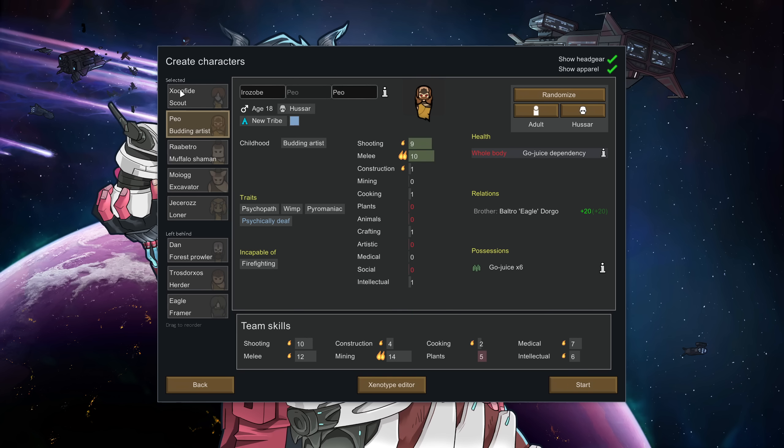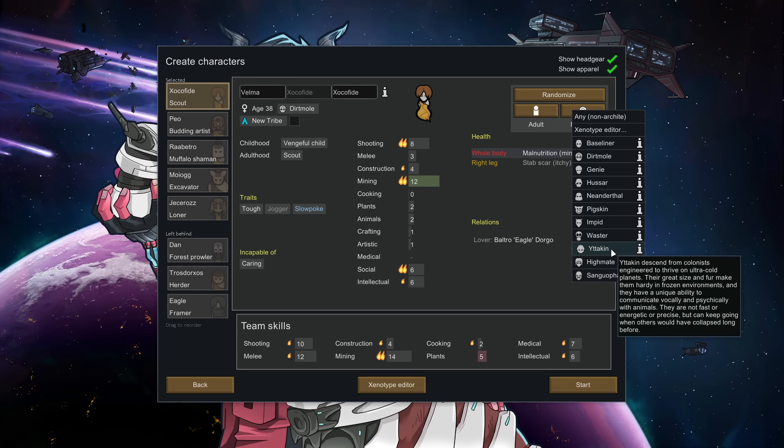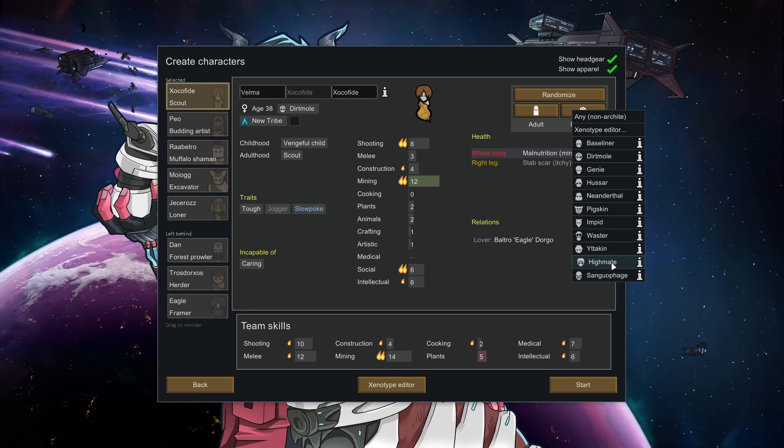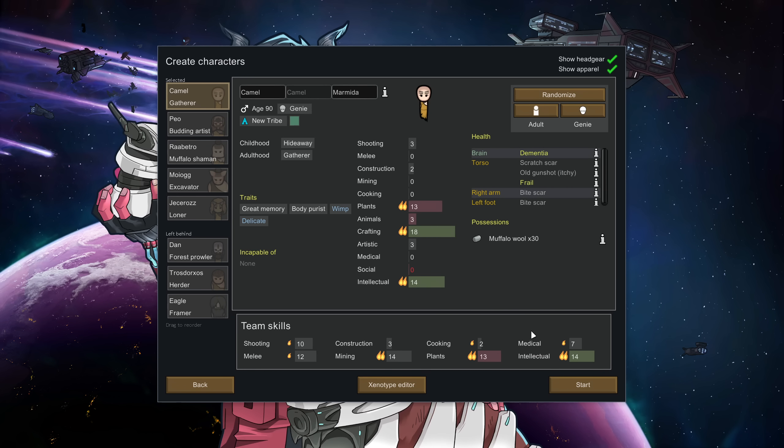Several xenotypes — like dirt moles, neanderthals, pigskins, impids, wasters, and yatkins — have genes that pass on to the next generation. But types like high mates, hussars, and genies are all made from xenogenes only, meaning their next generation will just be straight-up normal humans. That's kind of important for the next bit.